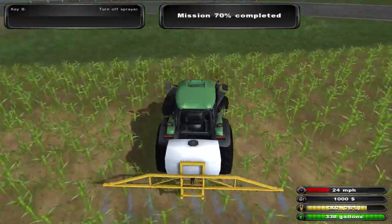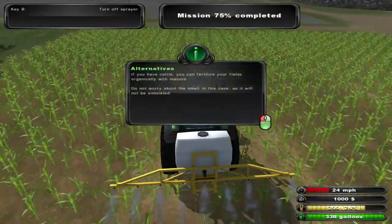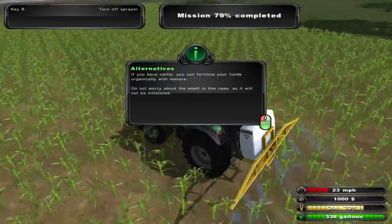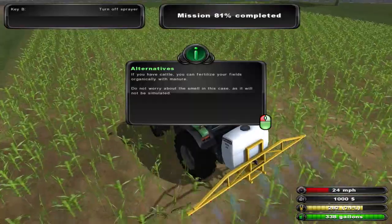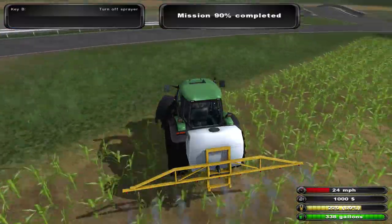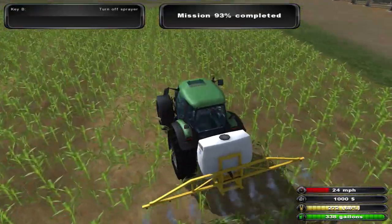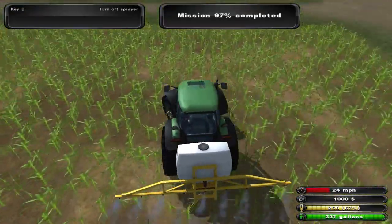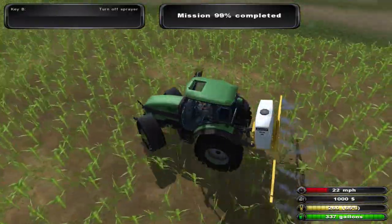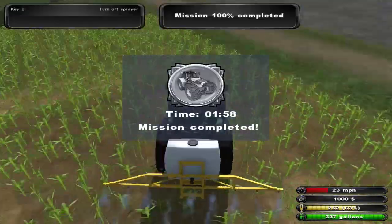Oh yeah, 70% almost. Chopping down this corn. Alternatively, if you have cattle, you can fertilize your fields organically with manure. Ew. Don't worry about the smell, as it will not be simulated. Wow — they think they're funny. Knee slapper. The developers are so good. 92% complete, 94%... Yes! 100%. One minute 58 seconds. Damn.